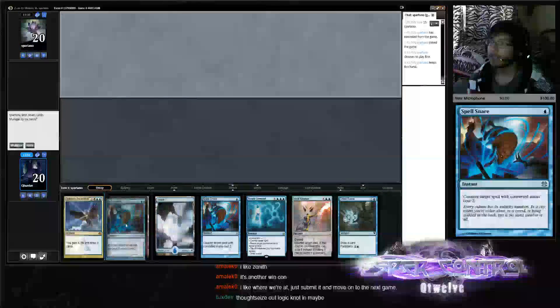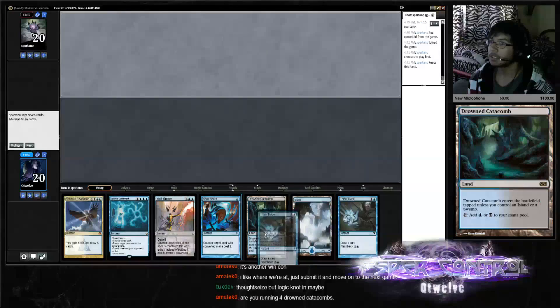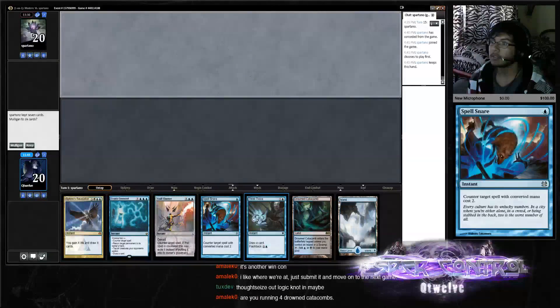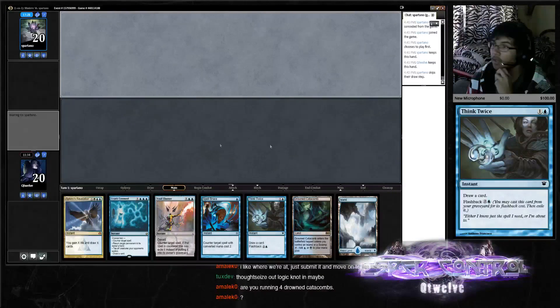Three lands — what is looking at here? Think Twice can get us more lands, we have Spell Snare up. Yeah, we're running four Drowned Catacombs. I'll keep it here.